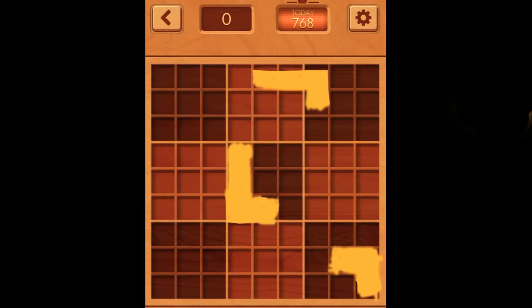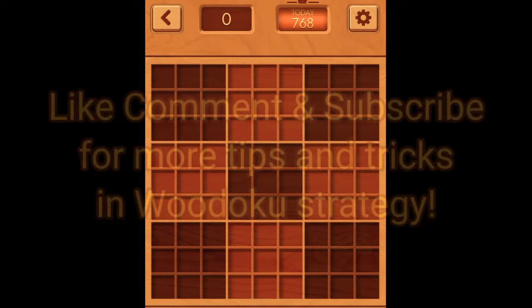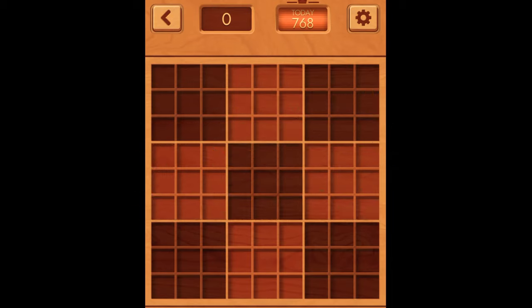Block patterns with 90-degree angles work best interconnecting with other blocks and on the corners of the board. Last but not least, we have the cube — my favorite — and the single square, my other favorite block pattern. You can pretty much put those anywhere. That's it guys, thanks for watching Bodoku 101 strategies — don't forget to like and subscribe. Peace!